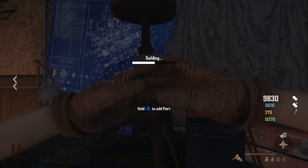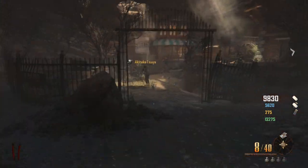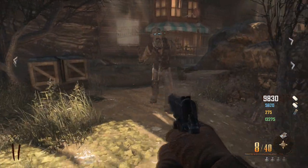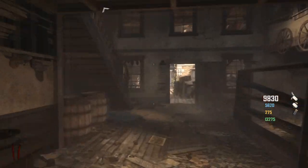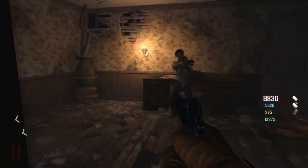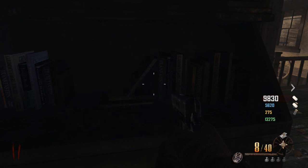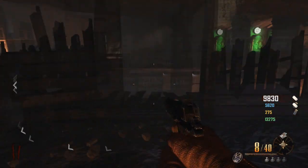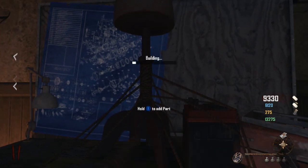The third and final component — let me remember — it's the fan, located on the upper level in the room to our right in the general store. Just gonna go upstairs this way, just in this room on the right-hand side. Still dark in here, power's not on. Third part, we're gonna attach it to the turbine.